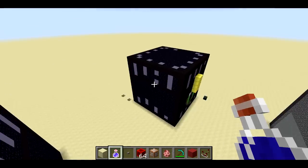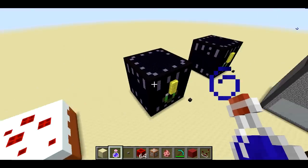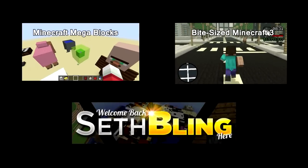And yeah, that's all I've got for you in this episode of Mega Blocks — the cake and the ender chests. That's about it. Thanks for watching. Bye.